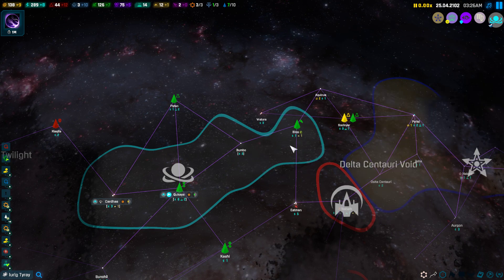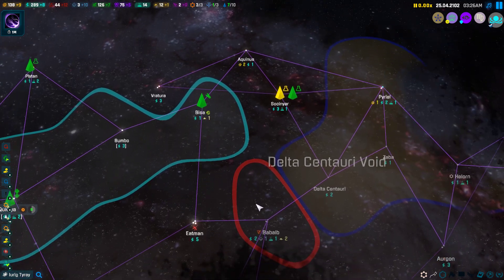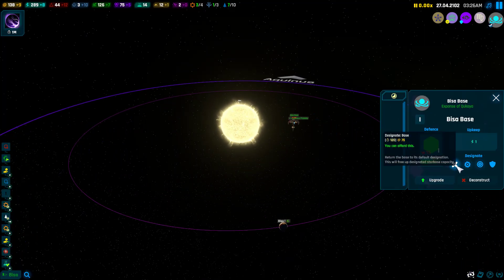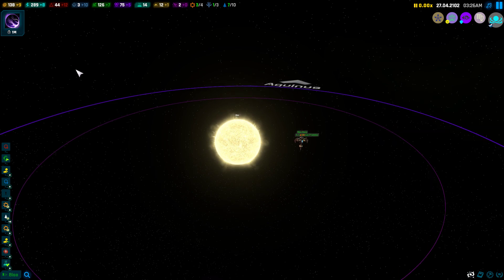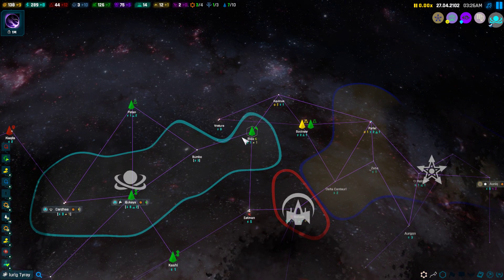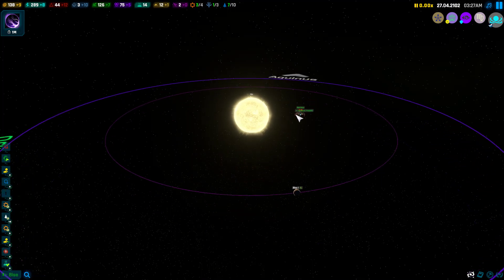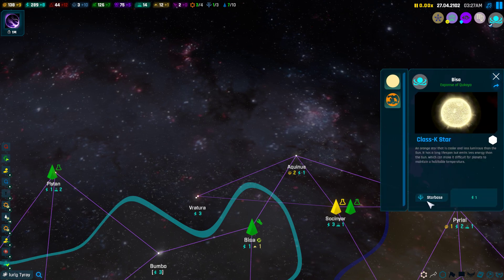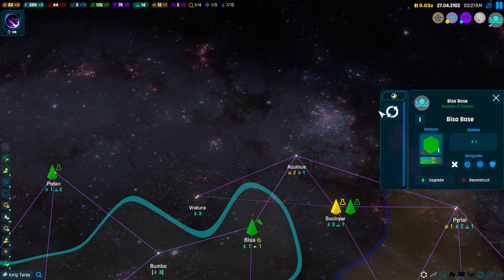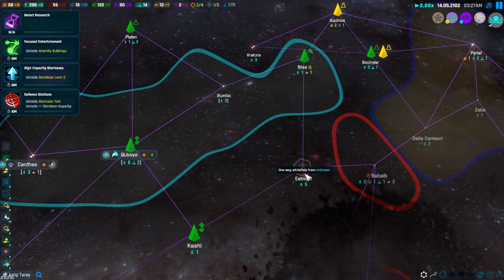We're now going to build a colonist to colonize that system. It's possible for the AI to clear out this system — you can see this is a fort, and forts are pretty hard to deal with. We can designate certain things — what designation means is we can basically specialize a star base. In this case we can collect all resources around — let's make this a star hub. We go to the star base and make it a hub; it will cost 75 gold and take 120 days. When that's done, it will collect this system and the next one when we claim it.